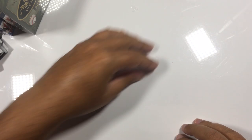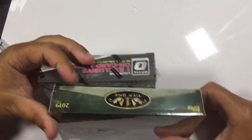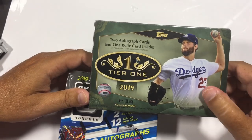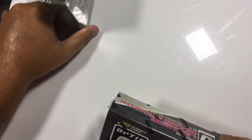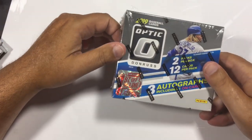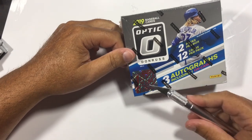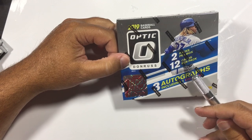Put these off to the side. I think I'm going to go right into these two boxes left. I've got a Tier 1 — I'll open that last since it has the two autographs and one relic. And I really want to open this — this is a First Off The Line Donruss Optic. It's got only two packs per box and 12 cards in each.